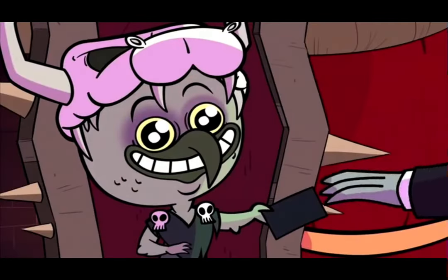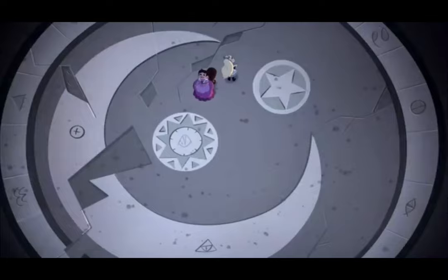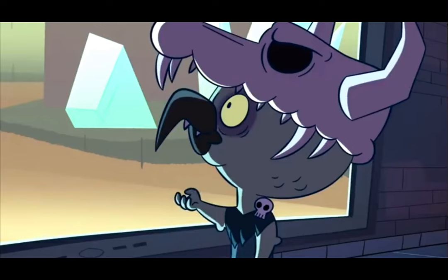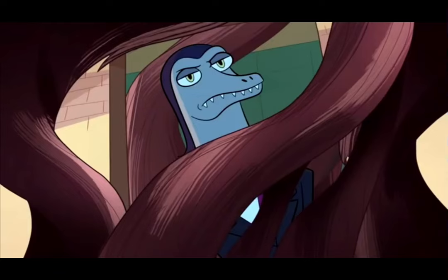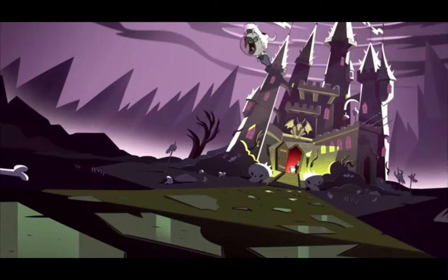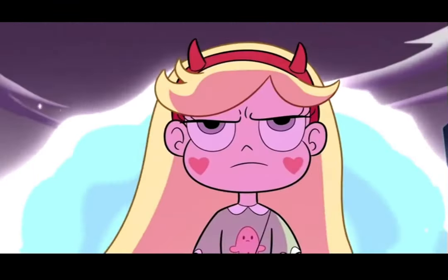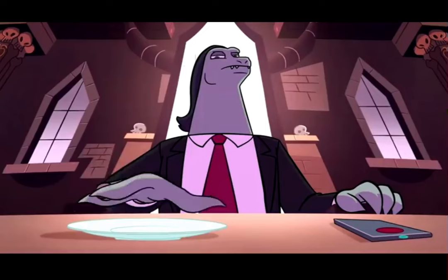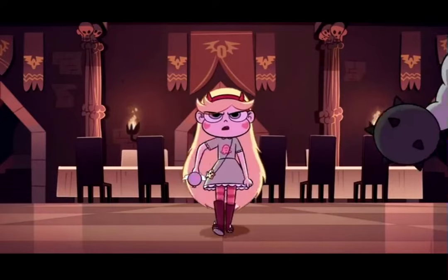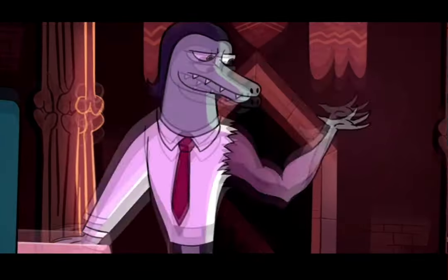Looking at the attack potency for Star Butterfly: the earliest we can put her at is building level plus, because she is comparable to her father who leveled a good chunk of a forest just by landing. Then city block level, because she can physically harm Marco Diaz who survived an explosion strong enough to take out all of Ludo's monsters, while unarmed after falling hundreds of feet inside a bus. Her spells vary from large building level — she can harm Ludo's minions and collapsed a watchtower in St. Ogre's Reform School for Wayward Princesses — to small town level, where a whispering spell destroyed Ludo's castle. Multiverse level plus with the full power of the wand, which threw time and the entire multiverse into chaos requiring the help of Father Time himself. Father Time later stated they might slightly damage the constant of time. The One itself is capable of destroying the multiverse. The royal book talks about how to restore destroyed universes, and Baby stated Star is far superior to her mother who could fight Toffee for a bit.